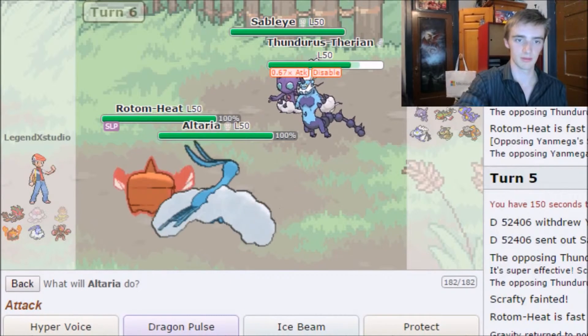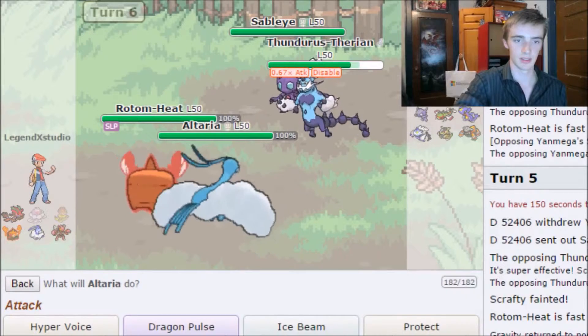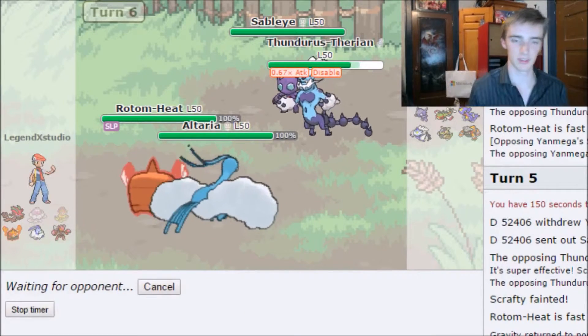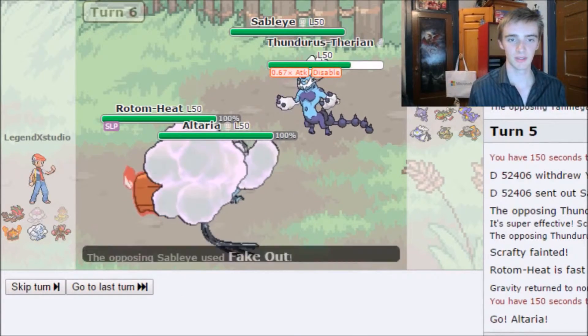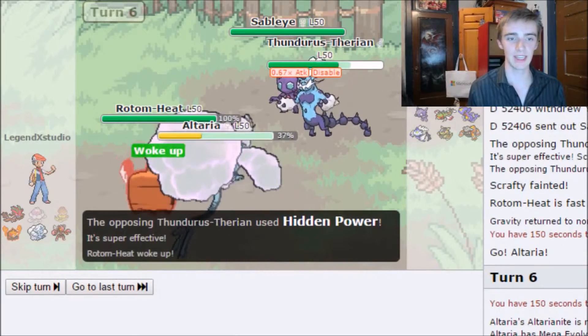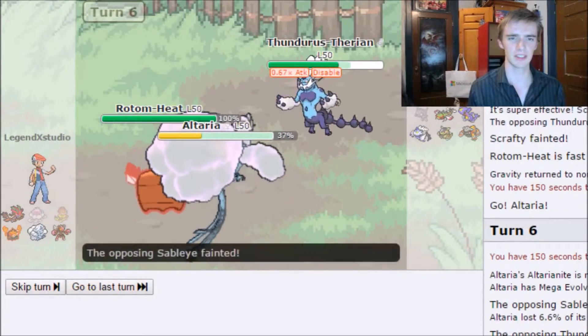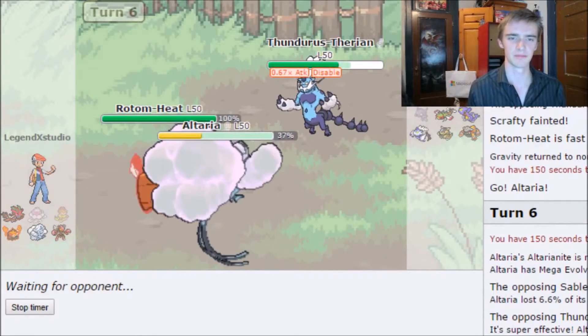I consider Thunderbolt on Jellicent and saving a line. They Fake Out Altaria and hit it with Hidden Power Ice, doing a lot of damage. My Rotom wakes up and gets a Thunderbolt crit on Sableye, knocking it out.